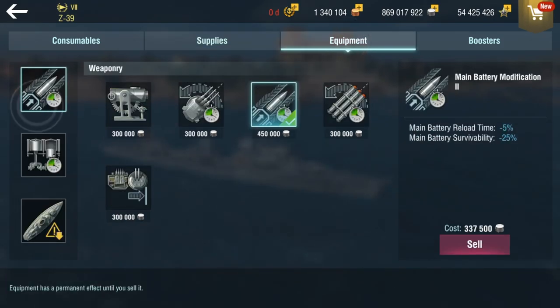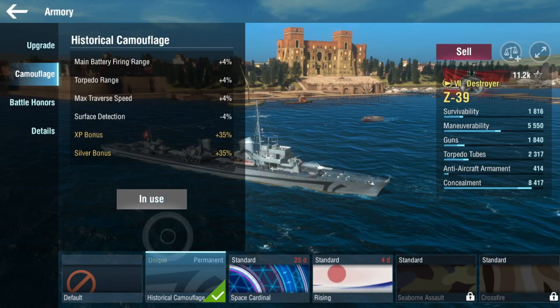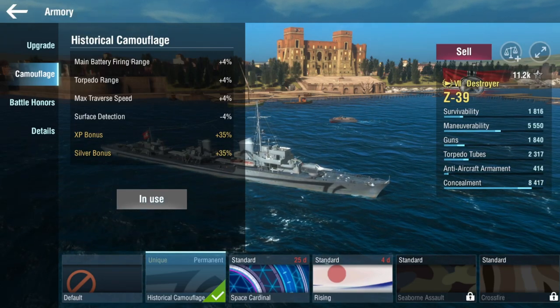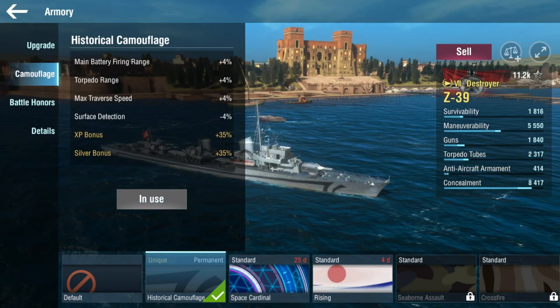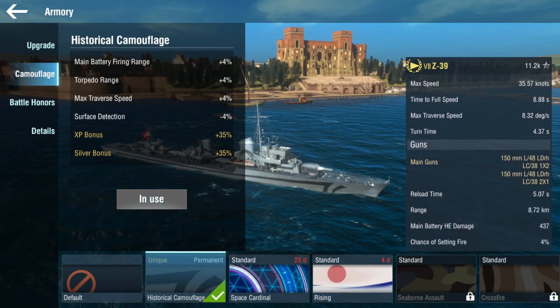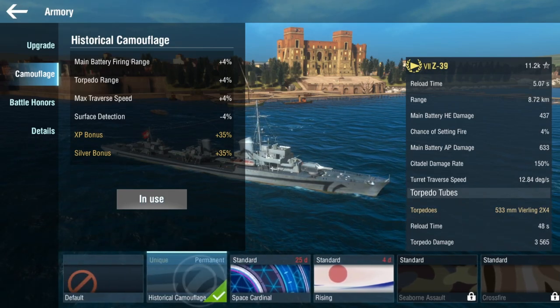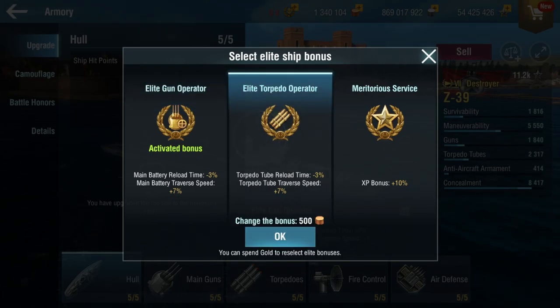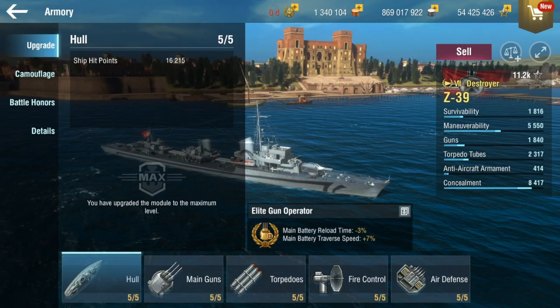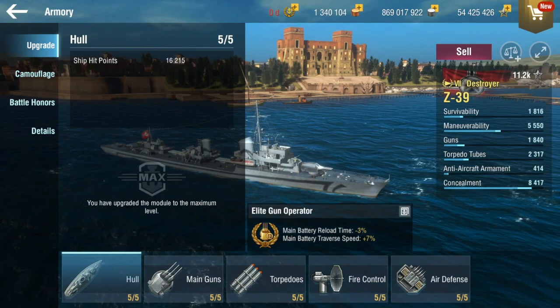For equipment, I would use Main Battery Modification 2, the Propulsion, and Concealment System Modification 1. For the camo, I'll go with the historic camo — it gives concealment, torpedo ranges, main battery firing range, and max reverse speed, though the max reverse speed can cause turrets to swing a bit far to the side. For the elite ship bonus, Elite Gun Operator is probably your best choice if you want to focus on main guns; Elite Torpedo Operator if you prefer torpedoes.